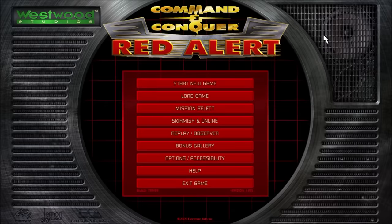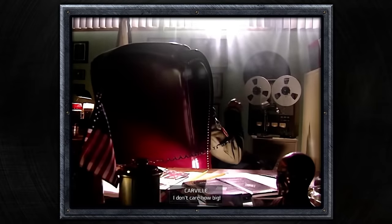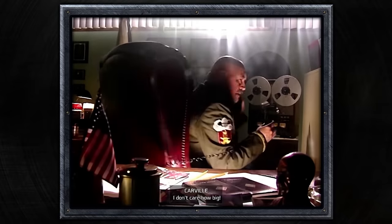To access this game, players had to hold down the shift key and click on the speaker on the title screen, at which point you'll be able to select the new ant-based game mode, complete with bespoke cutscenes.